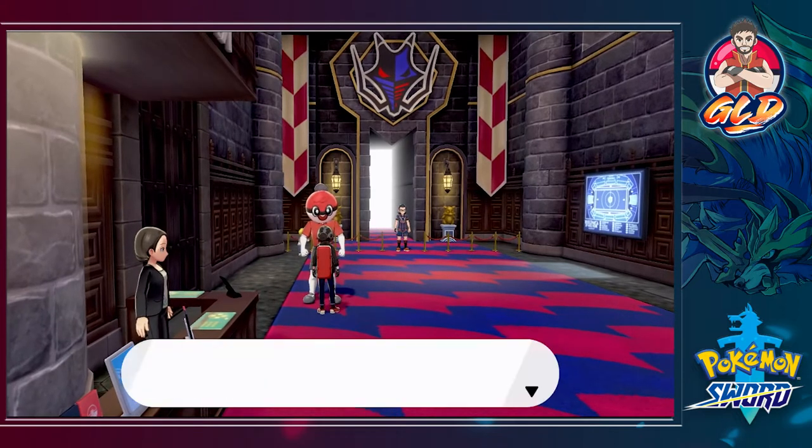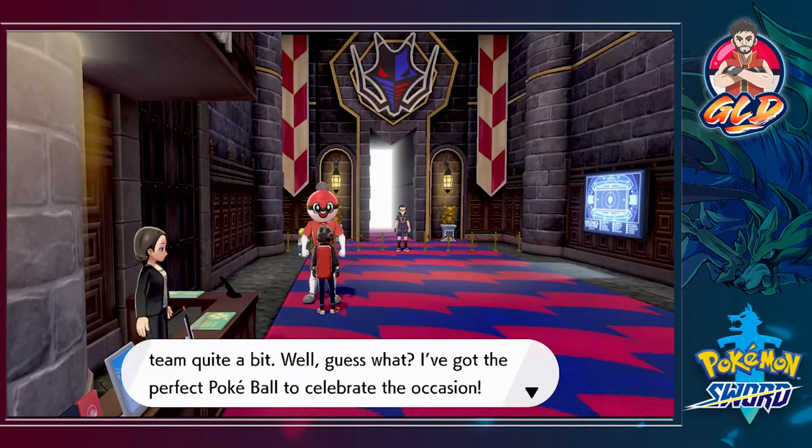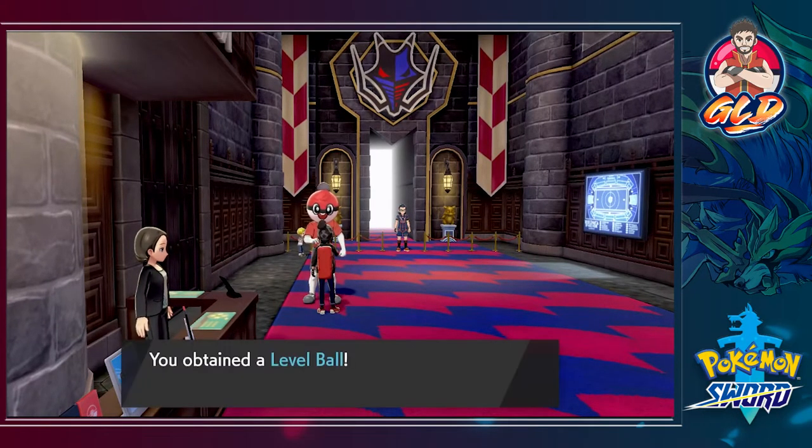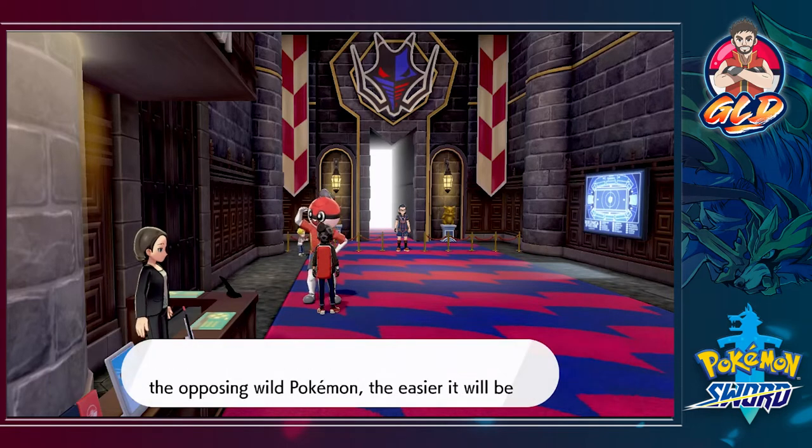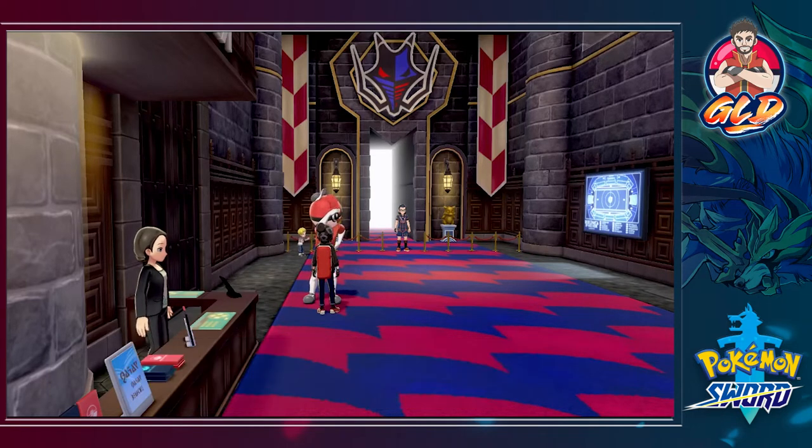This is the final stadium — the final gym. If you talk to this guy, the Ball Guy, he's going to give us a special Pokeball. That is a Level Ball, which you can use to capture Pokemon at a lower level than your own. Pretty cool! So we've got to go to the vault next and see what this is all about.